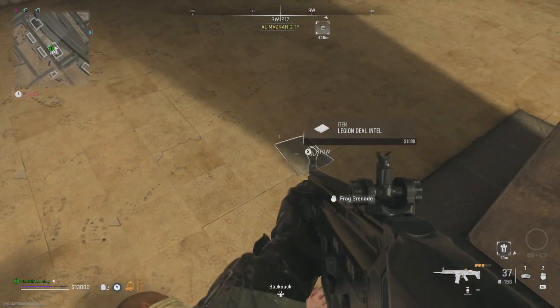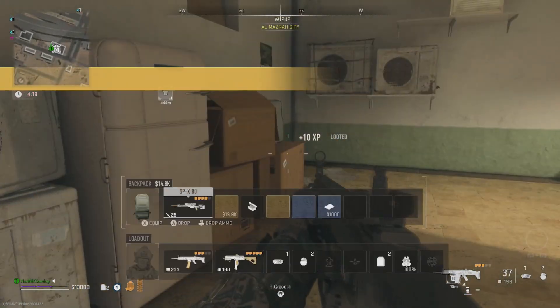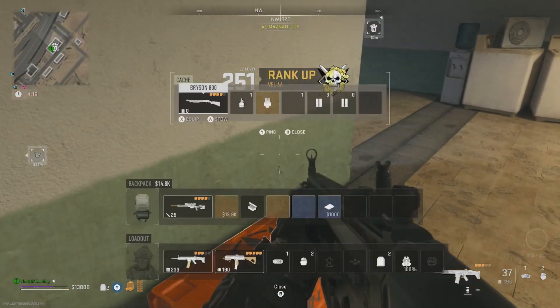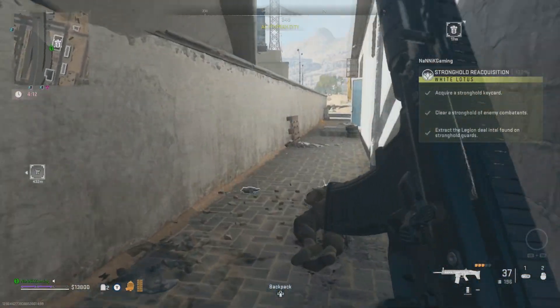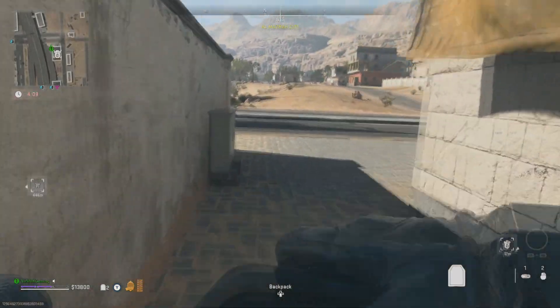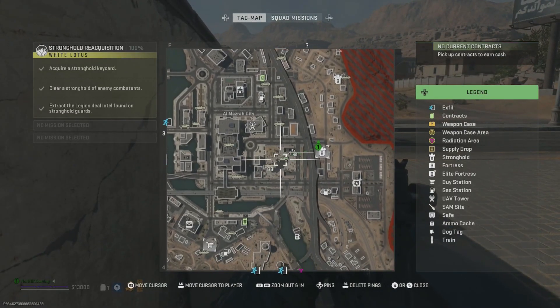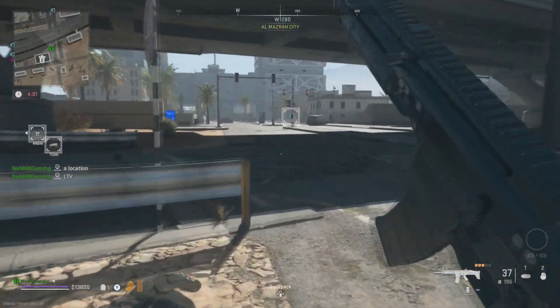This one has dropped the document — there you go, the Legion deal intel, which is what we need for our objective. Perfect, we can exfil out. The item drop on these things is so random — this has actually been my fifth time doing the strongholds. We are going to get ourselves a car and work our way to the exfil and get out of this location.